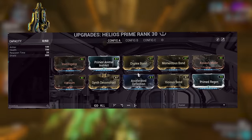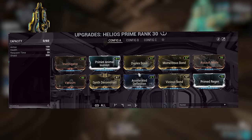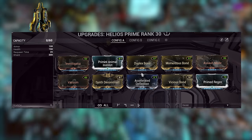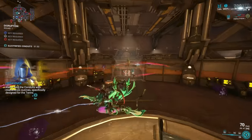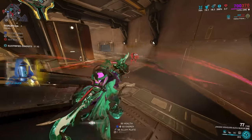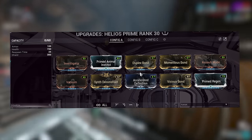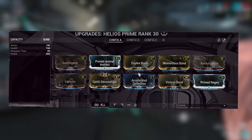For the Helios build, I use the Investigator mod — completely flexible, you can change it to Detect Vulnerability. Then the normal Animal Instinct, Regen, etc. We use Assault Mode so your companion can attack from 30 meters. Targeting Receptor is a Helios-specific mod that can also be used here — it's more up-close at 10 meters but throws three glaives. From brief testing it doesn't seem to do much more damage despite more projectiles, so I prefer Assault Mode for the further range. We run Duplex Bond as your clones will do a lot of damage, Momentous Bond to increase damage when killing Eximus units and drop napping time, Vicious Bond of course, and Synth Deconstruct.